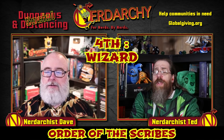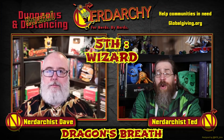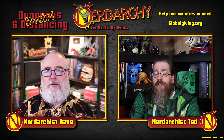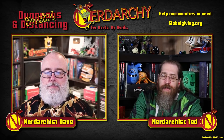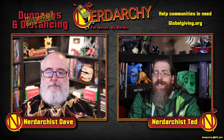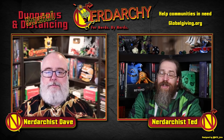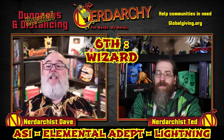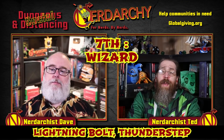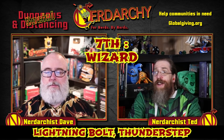At second level we grab Order of the Scribe. At third level we take Dragon's Breath — another spell giving us access to all energy types, ensuring our energy types stay available throughout. We get our first ASI at fourth level and take Elemental Adept: Lightning. We push all the way to fifth level to access third-level spells: Lightning Bolt and Thunder Step, covering both of our key energy types.